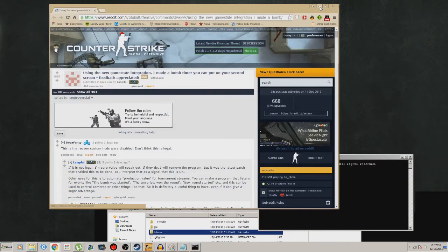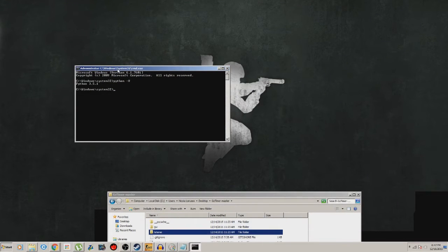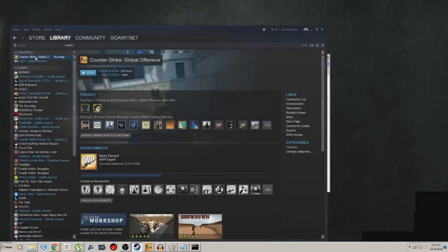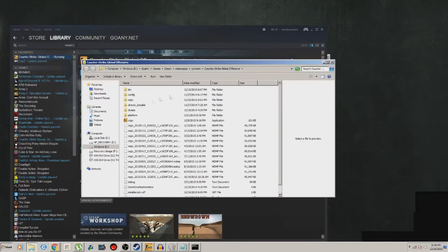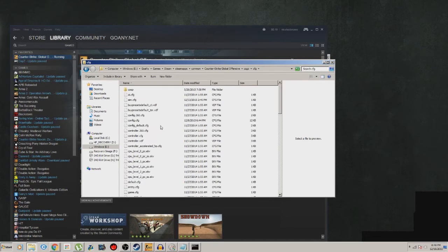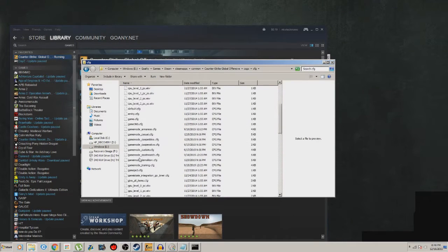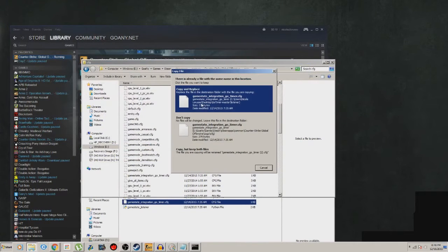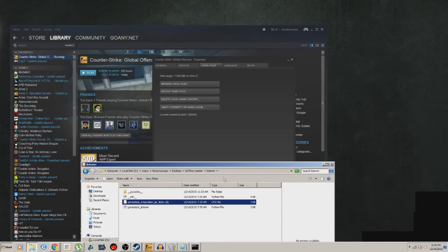Now from here is the hard part. First, move the file from the listener folder — you'll see a CFG file there. This has to go into your Counter-Strike GO config folder. You don't have to execute it in-game. To get there, go to your Steam games, right-click, Properties, Local Files, Browse Local Files, then go to Counter-Strike GO and then the cfg folder. That's where you drag the file — I'll just replace it, it doesn't really matter.